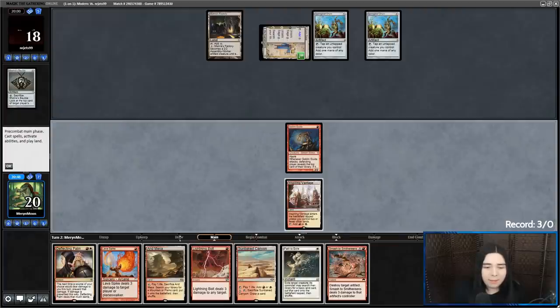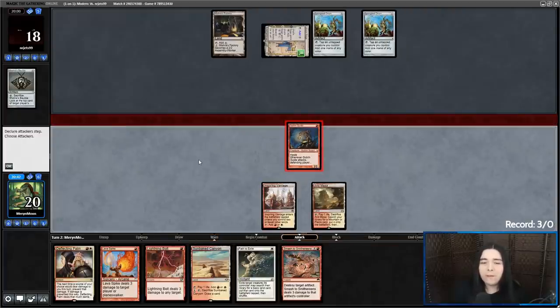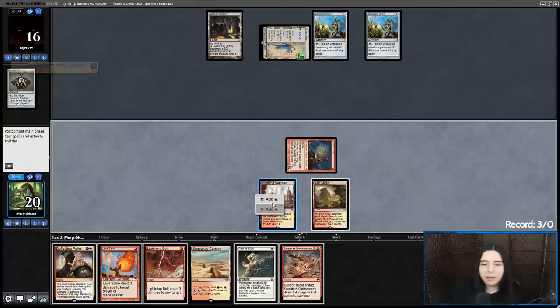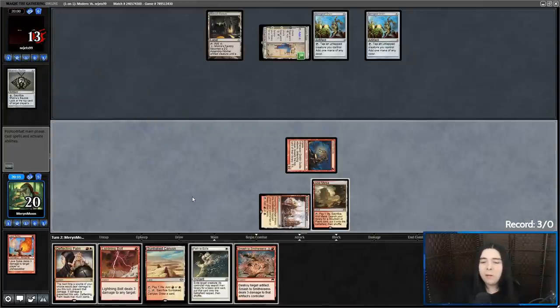I think we're just going to blow up one of these Springleaf Drums to lower the artifact count here. Actually no — we're going to save the Smash to hit a Construct token. I think that's probably smarter. So let's Lava Spike them and just hold up Path.